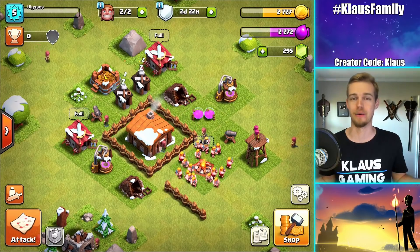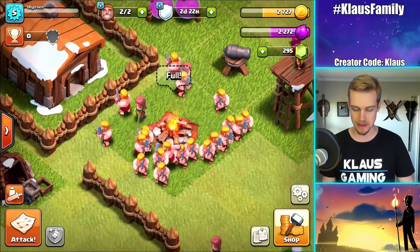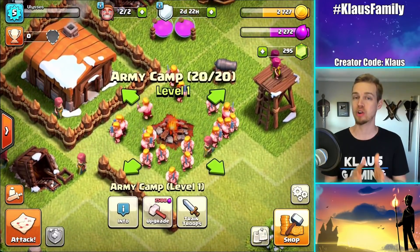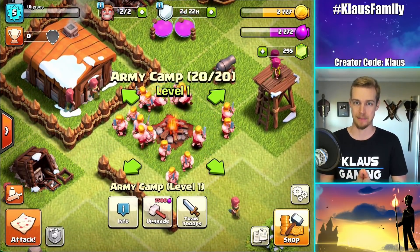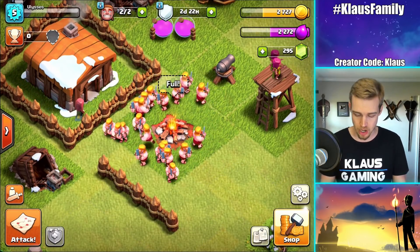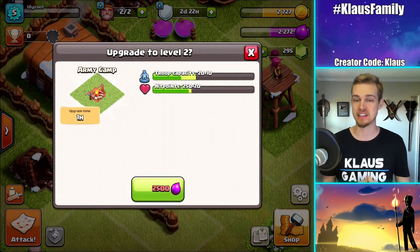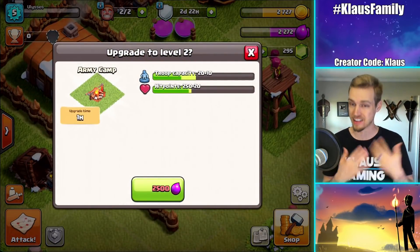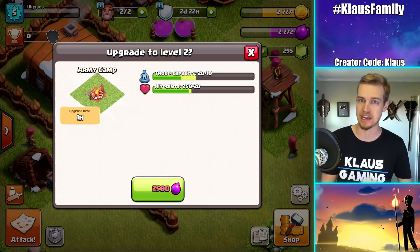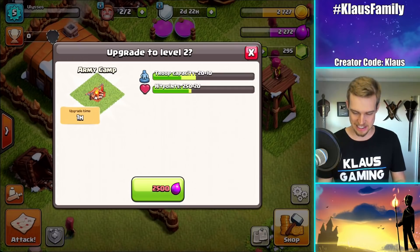But today guys, it is always a good day here on the Town Hall 2. We talked about last time how we needed to prioritize upgrading this army camp, because without that upgrade we're just simply going to struggle to continue to get loot out of the goblins. Now you notice that this upgrade time is one full hour, so we're not going to be able to take advantage of this upgrade in this episode - it'll have to be next episode.